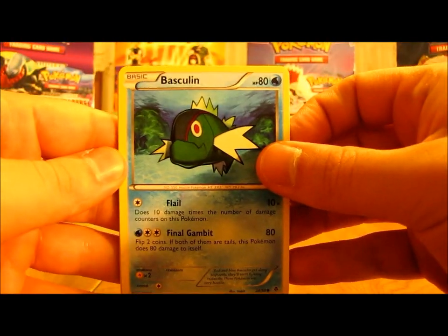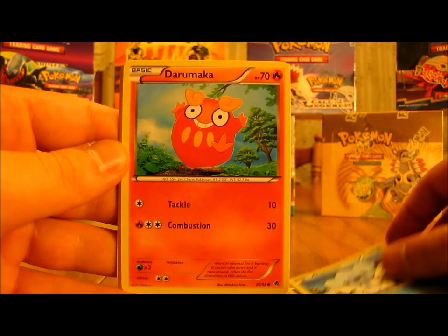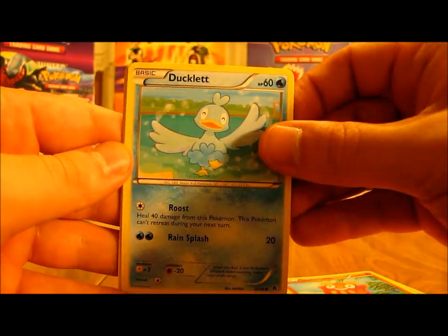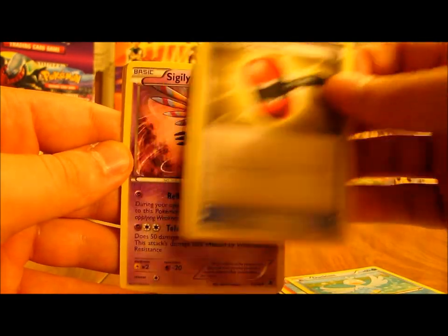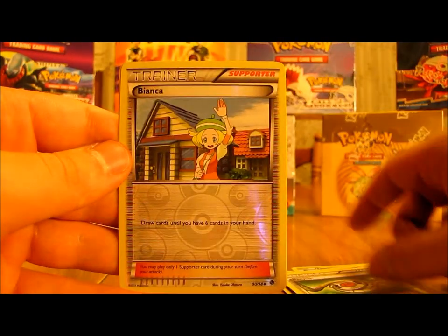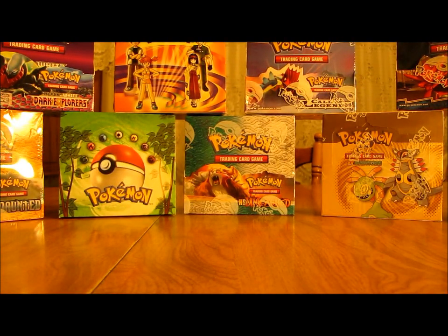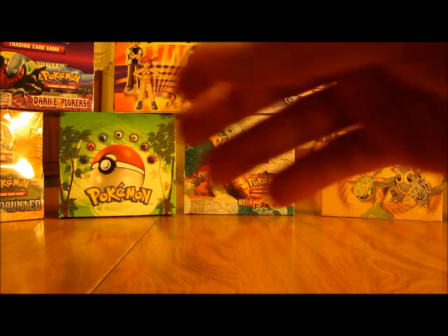Next pack: Basculin, Purloin, Cubchew, Darumaka, Ducklet, Crushing Hammer, Sigilyph, Recycle Trainer. The reverse is Bianca, which is an uncommon, and the rare is Simisage. I know for sure I pulled one of those in the last video — the first part of this box.